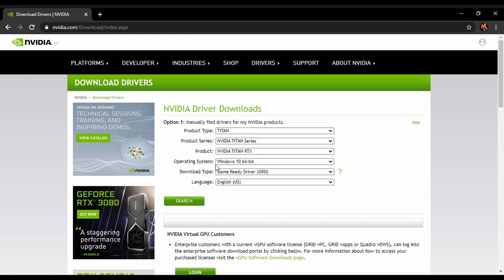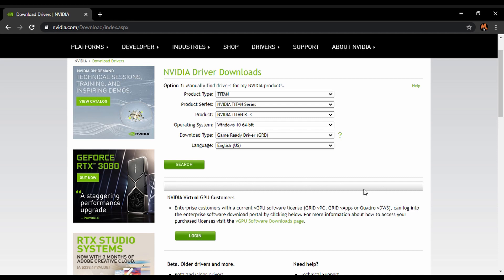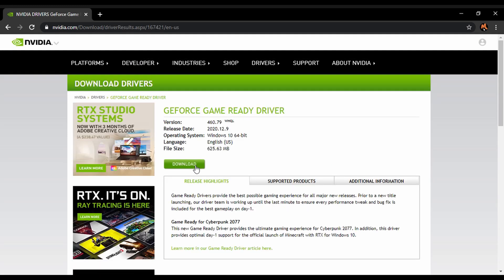If you don't know how to do this, there's going to be an option right here and it will automatically look for your driver card. Once you do that, click search and then it's going to show you this. Once you get to this part, click download and follow the process.